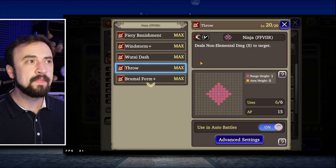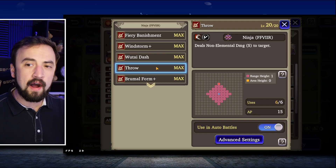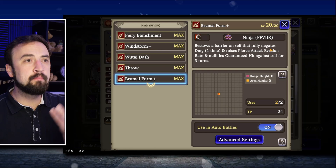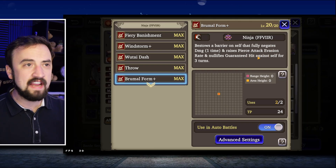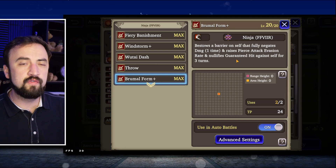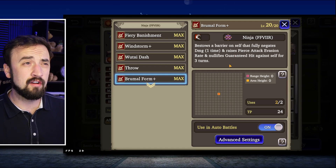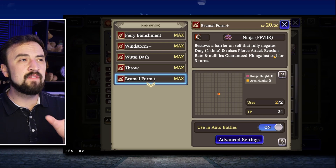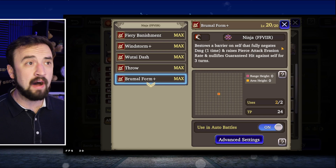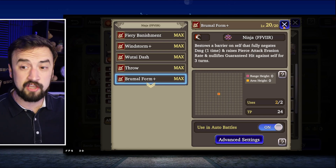Starting with Yuffie, I didn't know how high on her priority was Brumel Form. This is her barrier that negates damage once, raises her evasion, and nullifies the guaranteed part of hits. You really want Yuffie using this buff, especially if you're running her as an evade unit. So I needed to figure out where that worked in her AI. Turns out it's all the way at the bottom.